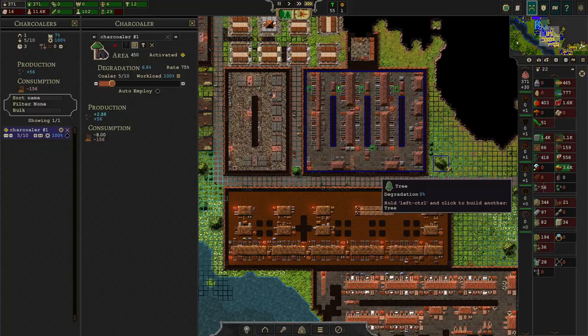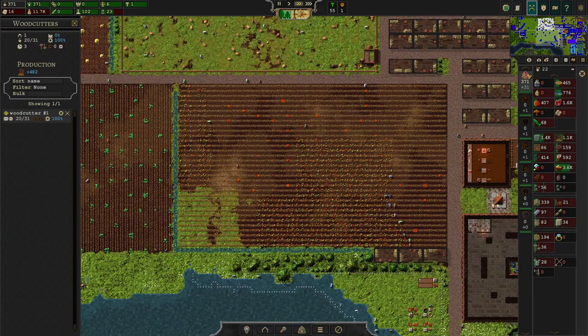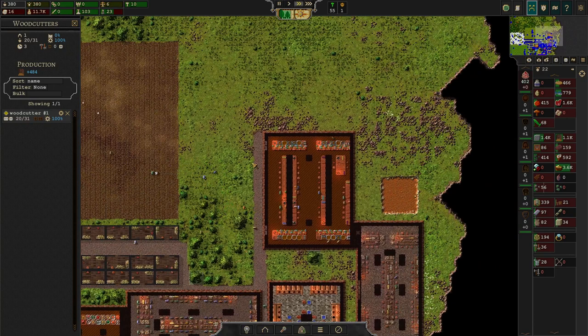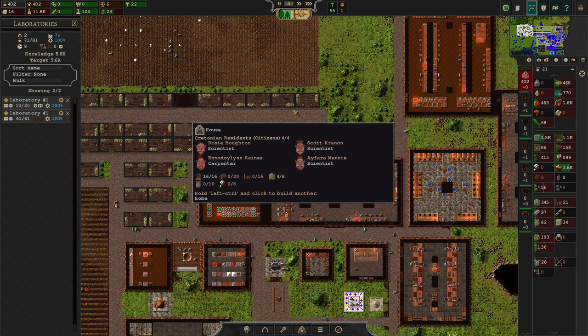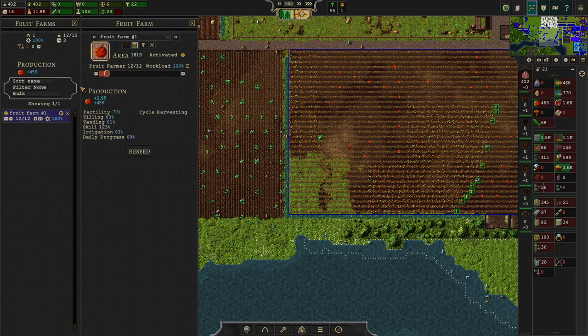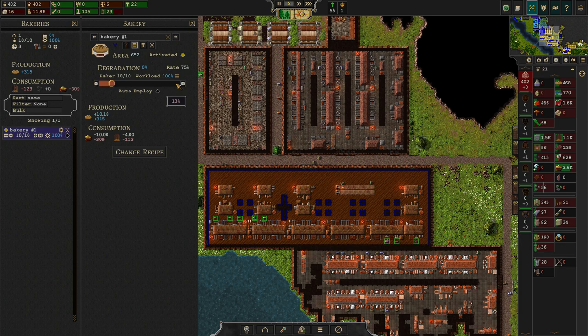At the same time, we have a new building that consumes coal, so let's bring up more charcoalers. It's also a good time to bring up more woodcutters and get that workshop to full capacity. Now we're picking up all these people. First off, 10 more scientists, because we need them.